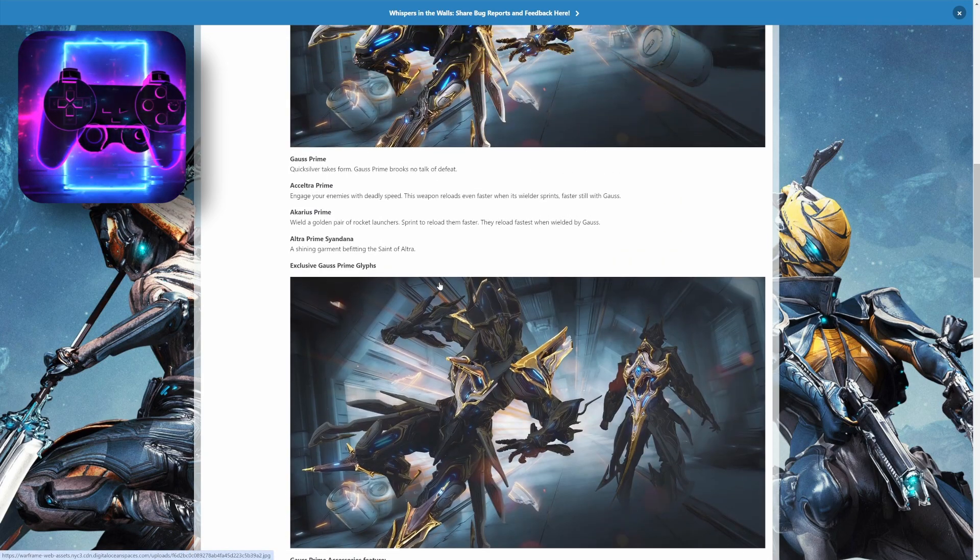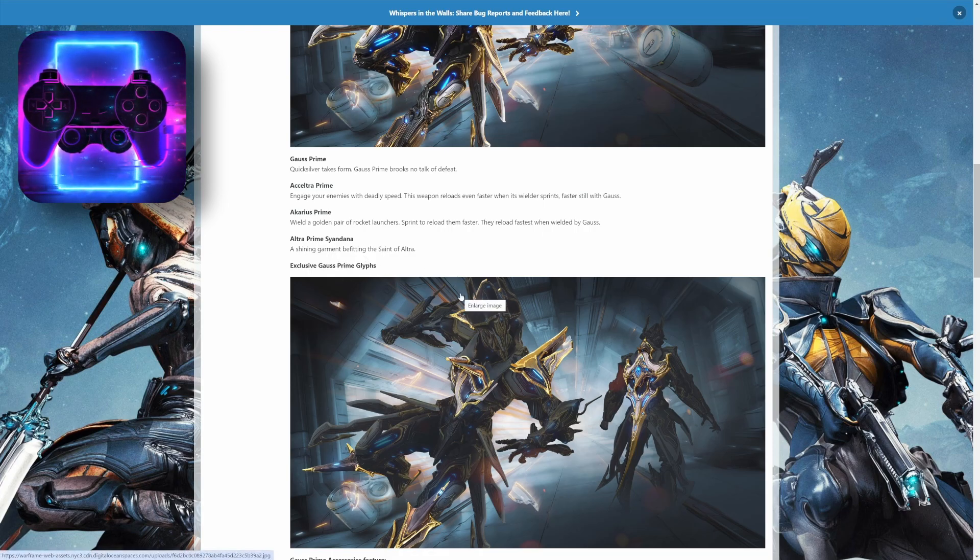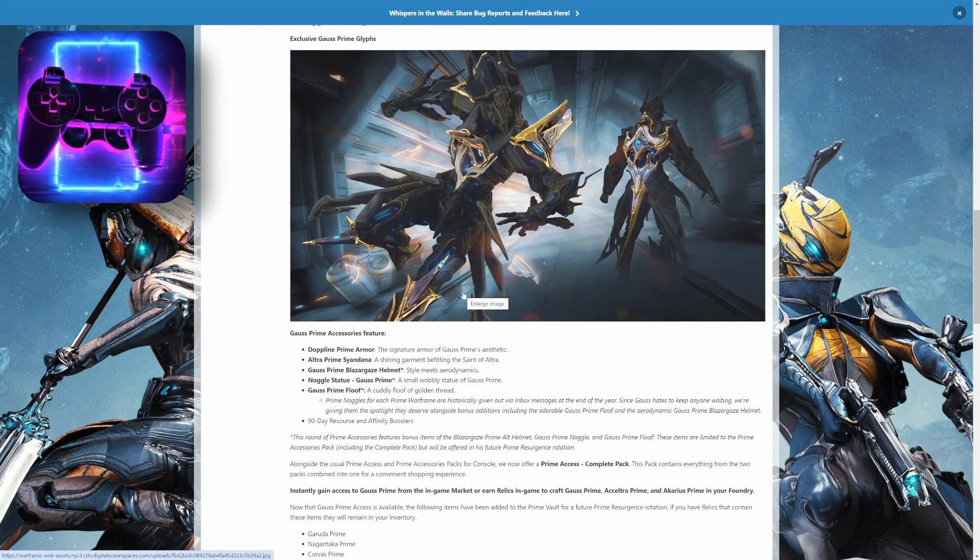Goss Prime access includes Goss Prime, Accelera Prime, this weapon that I can't pronounce Prime, and this Prime Syandana. And if you buy Prime access, you also get Goss Prime exclusive glyphs.